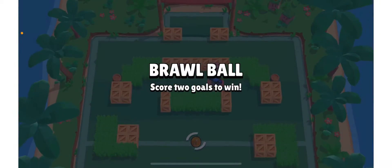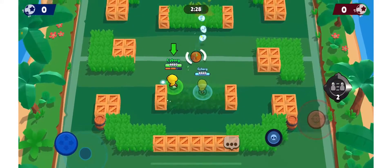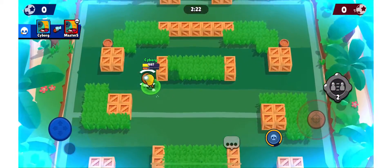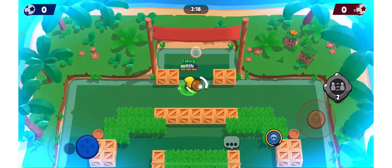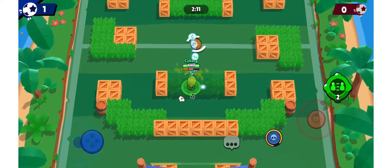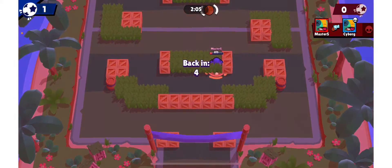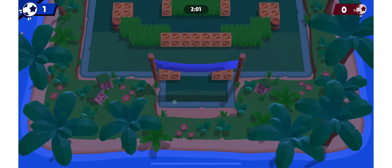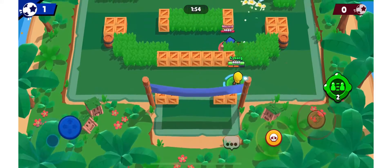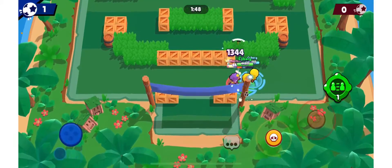Heading into the Brawl Ball set, we're doing it on Field Goal. The goal is to try to charge my super first. I placed a gadget to scout him out, and based on pushing ladder competitively a ton, I know I can two-shot Leons. One thing to know about Leon is that he's the only brawler where his super charges based on how much damage he does.